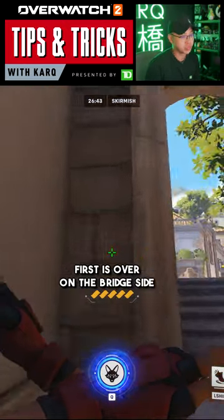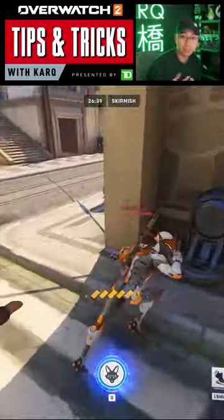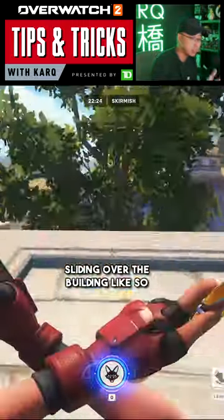First is over on the bridge side, which allows you to sneak up on the low ground path. This climb takes you over to the opposite bridge side by sliding over the building like so.